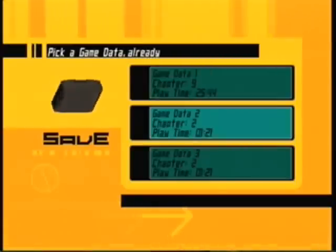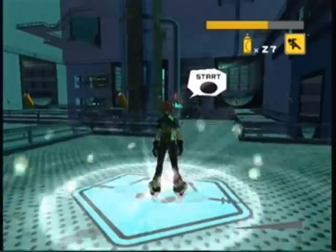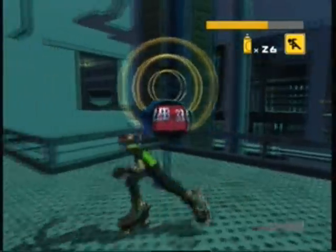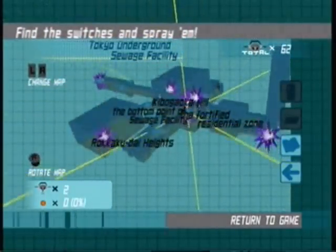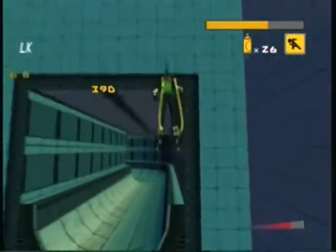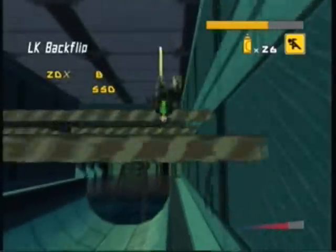Alright, saving the game. The whole entire purpose of this part of the sewer is the old purple dots on the map. You gotta cover those little transmitter things with spray paint, which apparently helps open a door somehow by spraying it with a spray can. That's the world of video games for you, I guess.